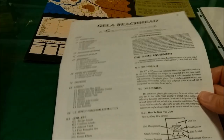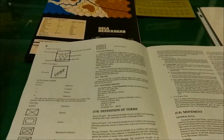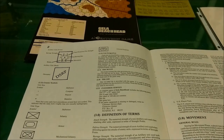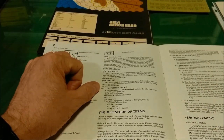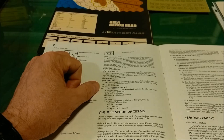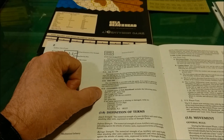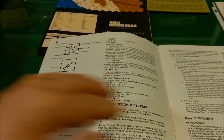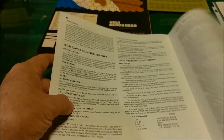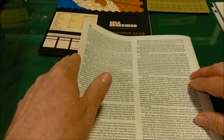Let's look at the rule booklet and the contents of the game to give you more detail of what's actually in the box. Under customer service, a complete game of Gela Beachhead includes the following parts: a 17 by 22 inch game map, an 8-page rules folder, one sheet of 100 die-cut counters, one die, and one game box. The rules are only 8 pages in length, two pages of which are designer notes, which is nice to see.